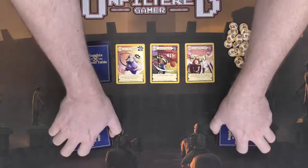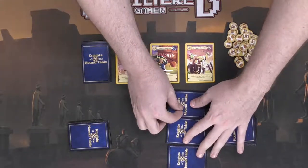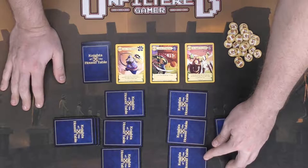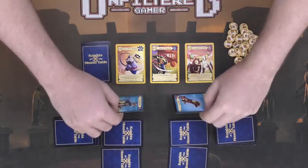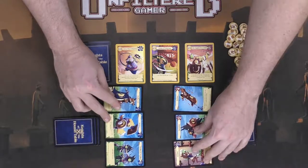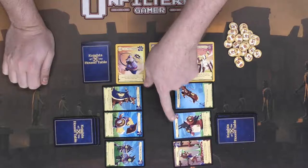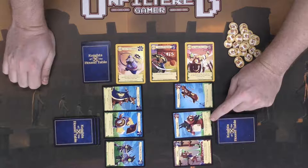Each player draws three cards and organizes them in any way they want: left, middle, and right. The left position is attack, the right is defense, and the middle is the ability. Then all players flip their cards at once. After all are flipped, you determine which ability triggers first based on the middle card — whoever has the highest goes first. For example, Benedict here is a two and Rocky is a one, so the two goes first.